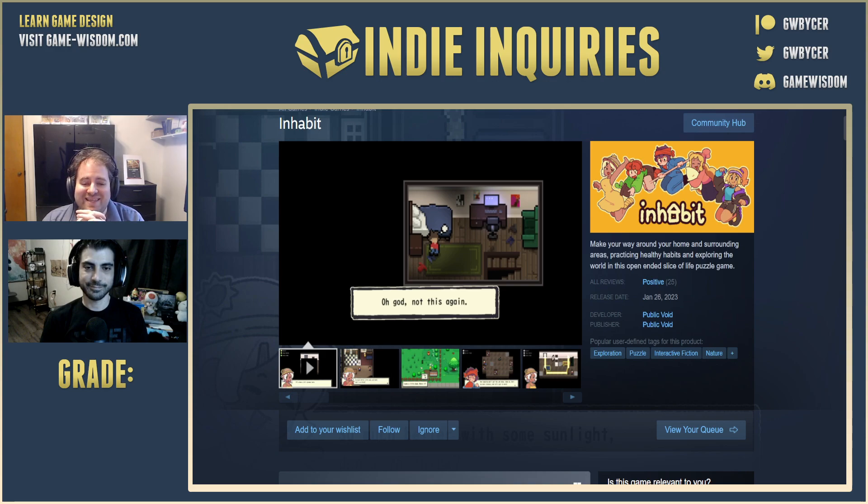Welcome everybody to another episode of Indie Inquiries here on Game Wisdom, where we explore the art and science of games. For this series, we take a look at Steam store pages and provide you with marketing advice for the best ways of selling your game. Join me and my co-host from Casual Game Studio, Joshua Reyes.